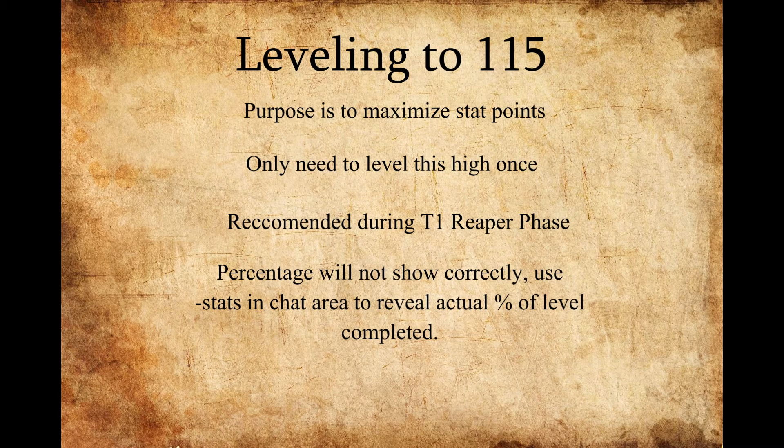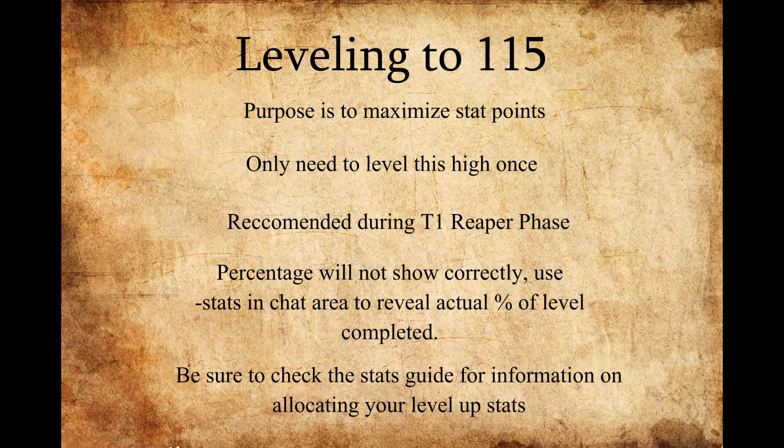It's also important to know that after you reach level 100, your percentage on the action bar will not read accurately. In order to see what percentage of your level you're at, you're going to want to type in dash stats, and it will display your current percentage of your level completed. I'd also recommend looking on the L1.5 website under the stats guide for more information on allocating your level-up stats, as well as the 31 all stats video uploaded by another player.